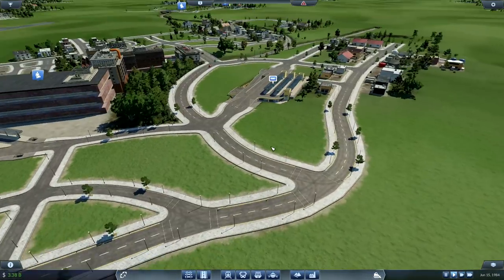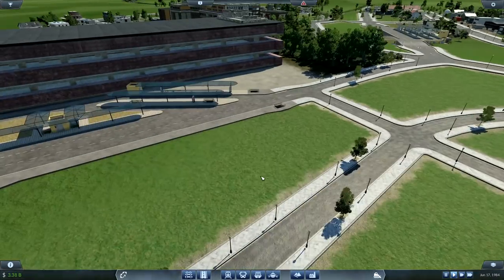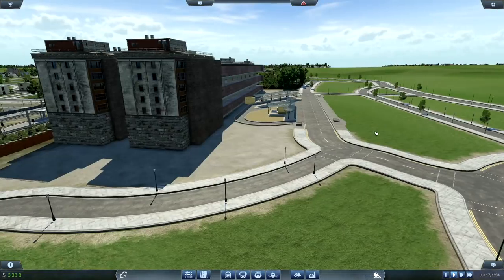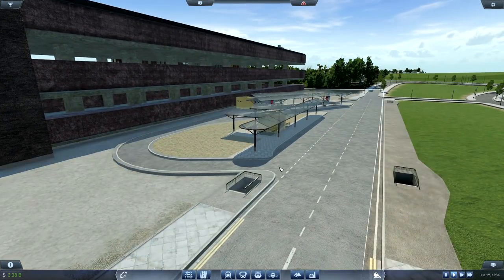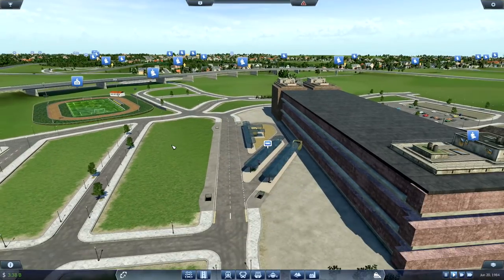We now have a bus depot - or a bus station. We don't have the one that's there in real life; it's kind of an oval covered thing. But this will work, that'll do. And I've kind of improvised with this one. This road going through here should be pedestrian only, but given that we're probably condensing three or four roads into one, I thought this would work. And then we've got a little bus station. Stop calling it a depot.